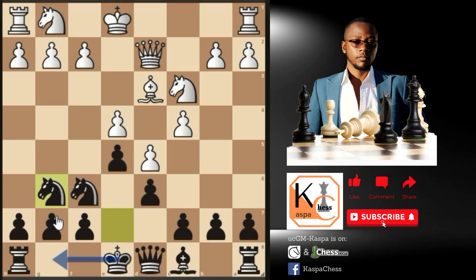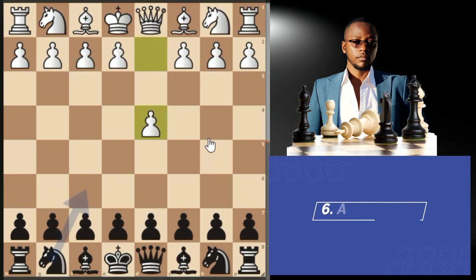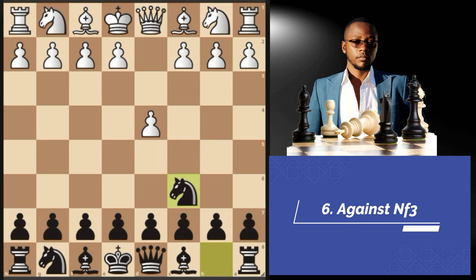After pawn to d4, knight c6, white can also play knight to f3. After knight to f3, I recommend that you go with the Chigorin defense ideas. You need to respond with pawn to d5, and now we are officially in the Chigorin variation. I have a full video on this opening so you can check it out on my channel.